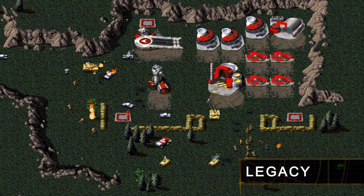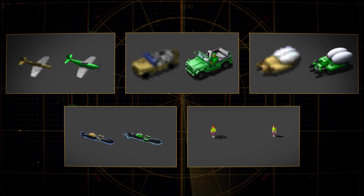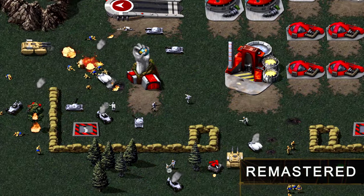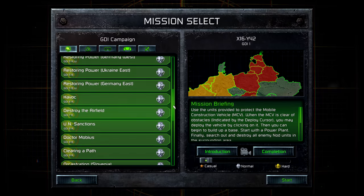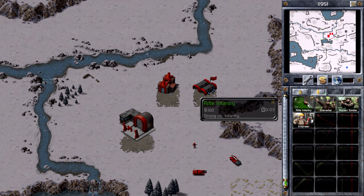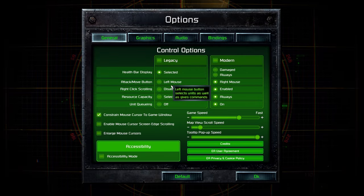CNC and Red Alert have been fully remastered to run at a beautiful 4K resolution. Every unit and structure has been rebuilt. We've even created a feature in solo mode, allowing you to toggle between the legacy and remastered graphics in real time. In addition to the over 100 original campaign missions, we've also included the Spec Ops missions from the console versions and other secret treats. Based on community feedback, we've completely overhauled the sidebar UI and created new flows for mission selection, controls, hotkeys, and much more.